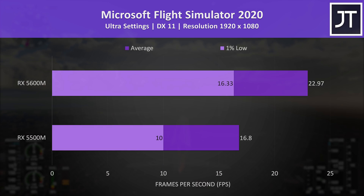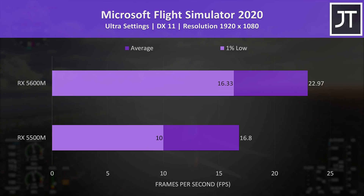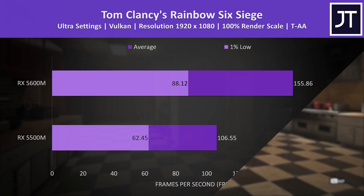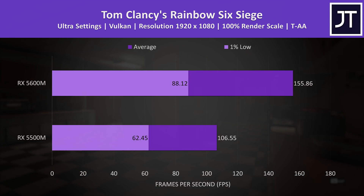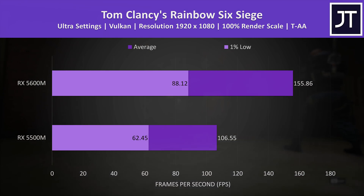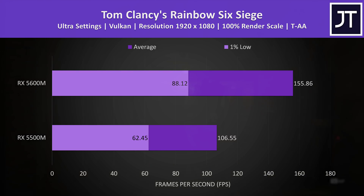Microsoft Flight Simulator was tested in the Sydney landing challenge with the highest ultra setting preset. Even at this most resource-heavy level the 5600M was 37% faster in average frame rate. Rainbow Six Siege was tested with the game's benchmark tool with Vulkan, and this game saw the largest difference between the two GPUs in terms of average frame rate. The 5600M had a massive 46% higher average frame rate compared to the 5500M, and the 1% low was 41% higher too.